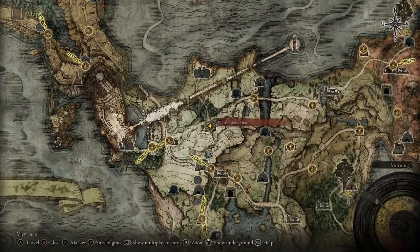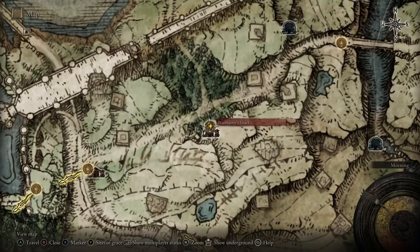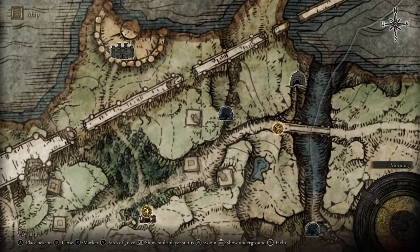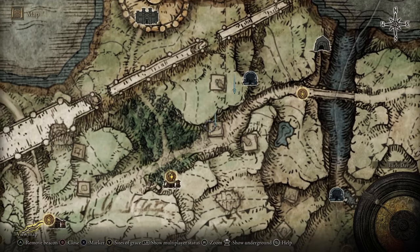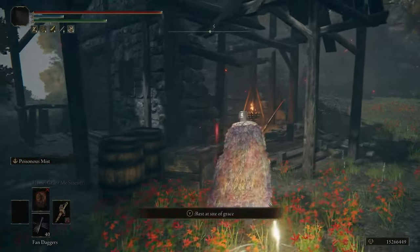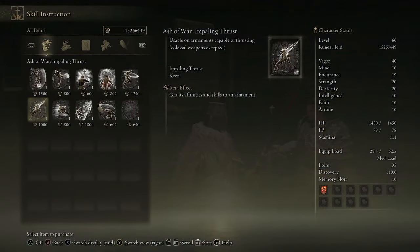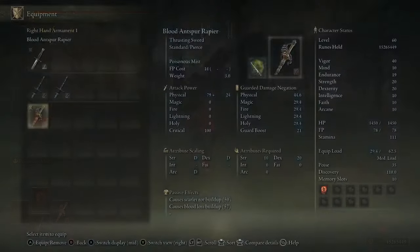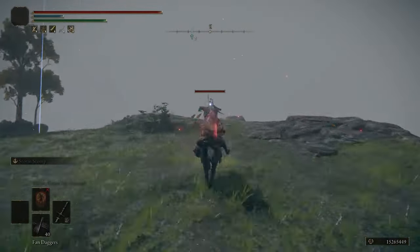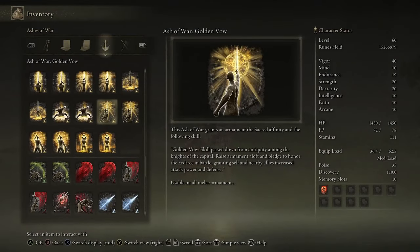Now that we've got the Antspur Rapier kitted out, we're going to grab a few more items. We're also going to grab another weapon to make this setup easier, since there are a couple of bosses we need to kill. First, head over to the Warmaster Shack on the north end of Limgrave, where we're going to talk to Warmaster Bernal. If you visited Volcano Manor at all, you can find Bernal there instead. Either way, go to him and buy the Impaling Thrust Ash of War, which we're going to use for the side bosses. After that, head straight to the northeast from the Warmaster Shack, and at the top of a little plateau you'll find a knight riding around. He'll be pretty easy to kill, and when you kill him he drops the Golden Vow Ash of War.